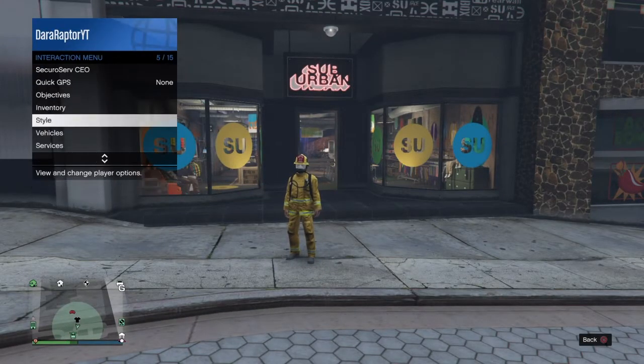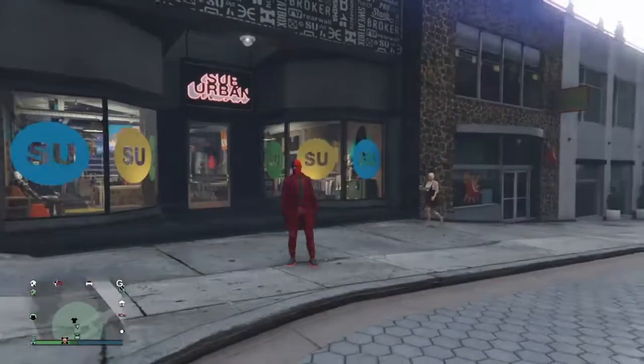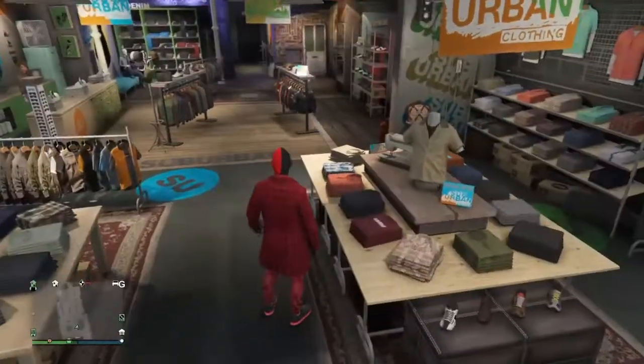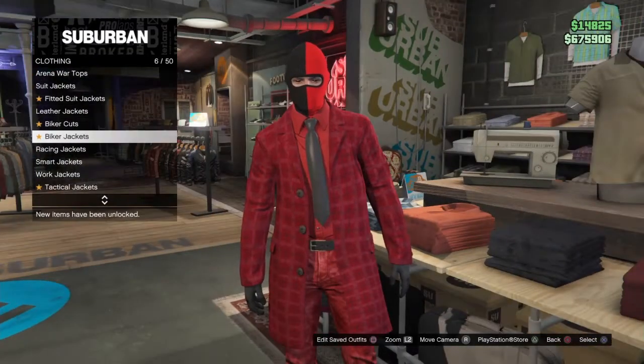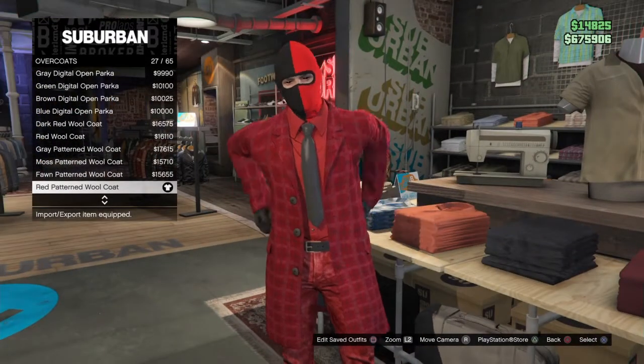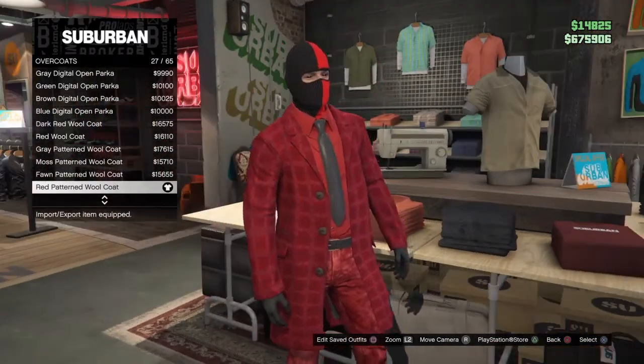For the next outfit, it has a red and black theme to it. Like and comment if you want me to make more. This is my favorite, but I also like the other one. Scroll down to Overcoats — it's called the Red Pattern Wool Coat, 27 out of 65, pick that up.